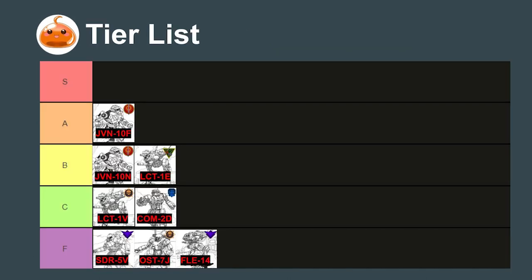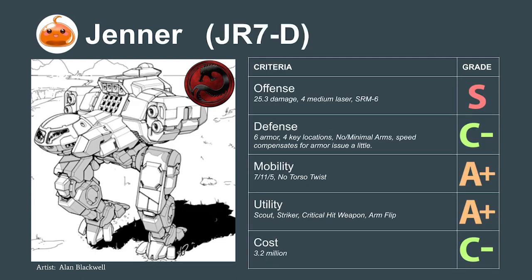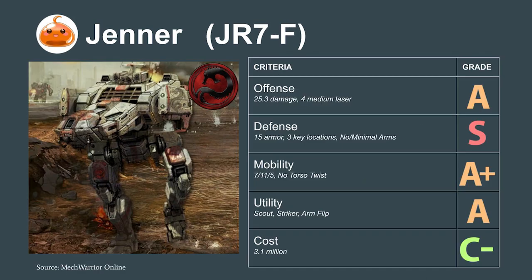Rounding out the Scout Striker group is the 35-ton Draconis Combine Jenner. This mech has tremendous firepower that rivals many mediums and can perform an arm flip maneuver to shoot behind it. It's very expensive, and with 6 armor on the legs it can still be one-shot. While it's excellent in single engagements or for house units where price isn't an issue, for a long-term mercenary campaign the Jenner D will likely draw too many repair costs — it sits at B+. Its variant, the Jenner F, which swaps the heavy SRM-4 for extra armor, has everything we need. It's a solid mech that only gets dinged for high cost — rated A+.